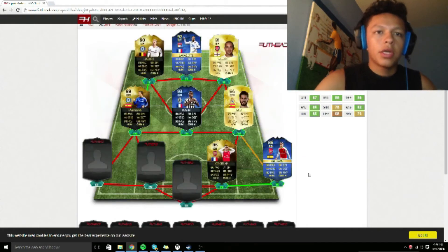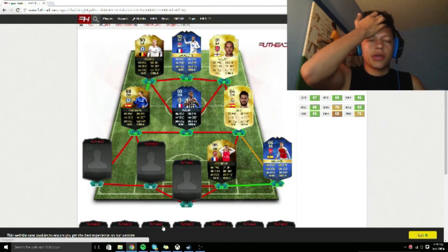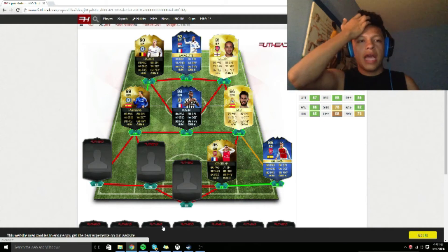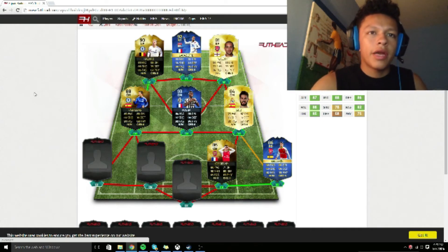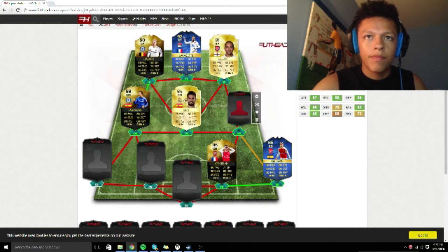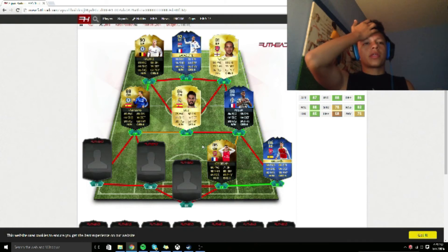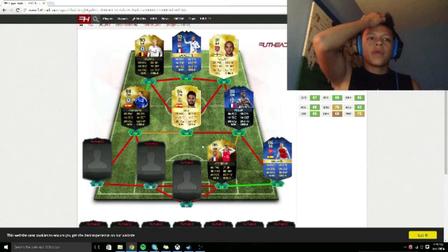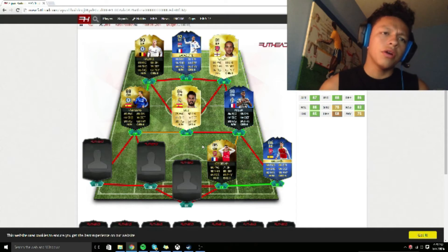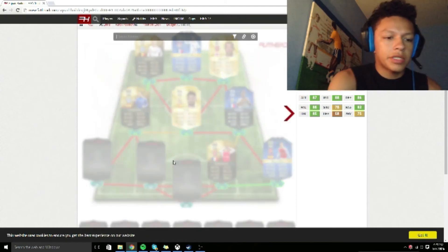My next pick was Isco — his normal card. I needed more of a CAM-type player and that's what Isco offered. I think he's going to be able to get the ball up just as well as Fabregas. Hopefully he doesn't let me down in the end.